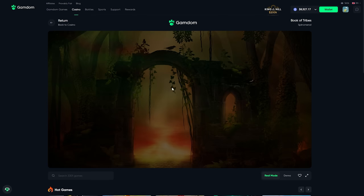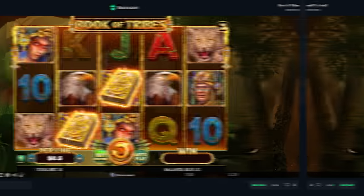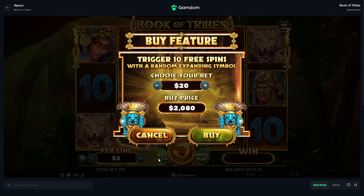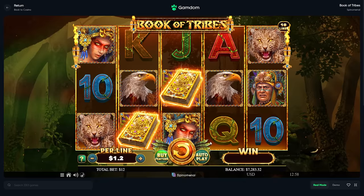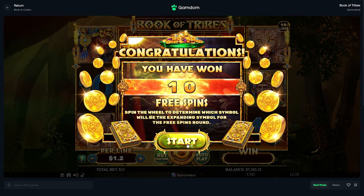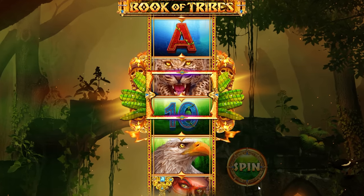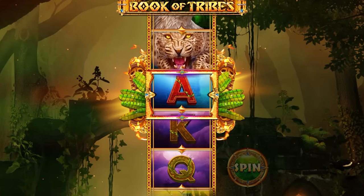We did a good amount of spins. Book of Tribes - let's see it. Can we buy this one? Oh you can't buy feature... let's go cheaper, like a 1200 buy. It ain't too much cheaper but at least we're up money. Hopefully the bottom line for this video will be breaking even.